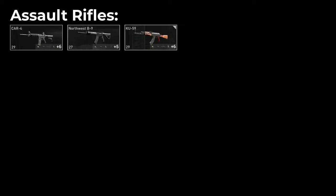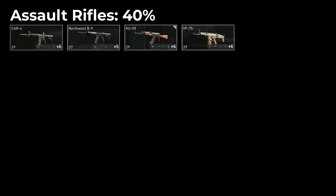So for example, all of the assault rifles — that is the Car 4, the B9, the AK and the SCAR — they all have 40% of their max ammo when you start a heist.